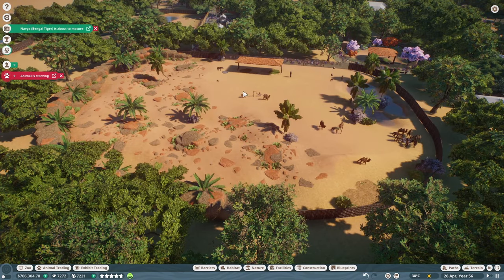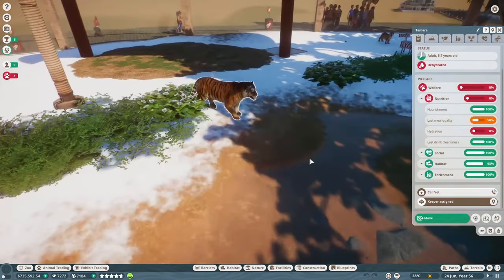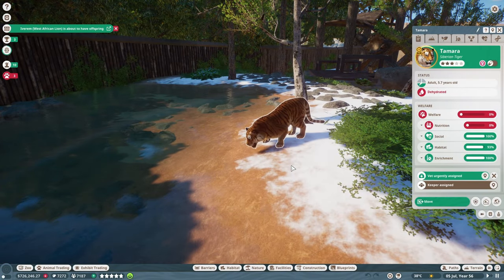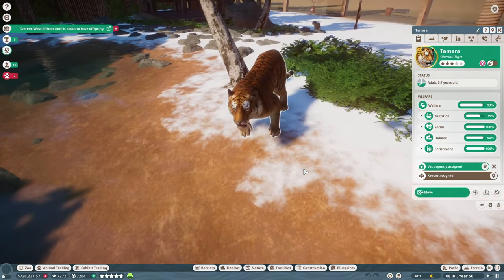There were also still issues with the camel habitat, so I went back and deleted more enrichment items to try to solve the issue. After which I went to check on one of the Siberian tigers because they had poor welfare due to a lack of hydration. I moved her along the water edge a couple times and she eventually drank some water. I'm not sure why she was being so picky about the spot she would drink from, but no harm, no foul.